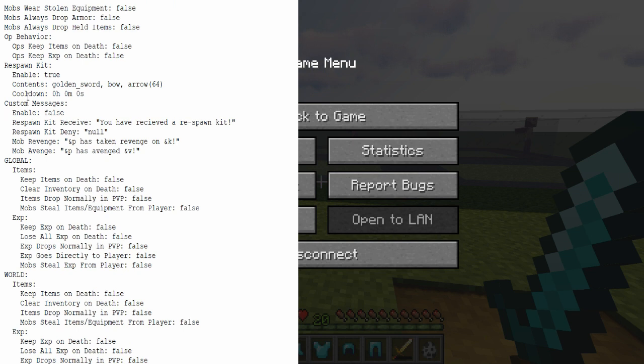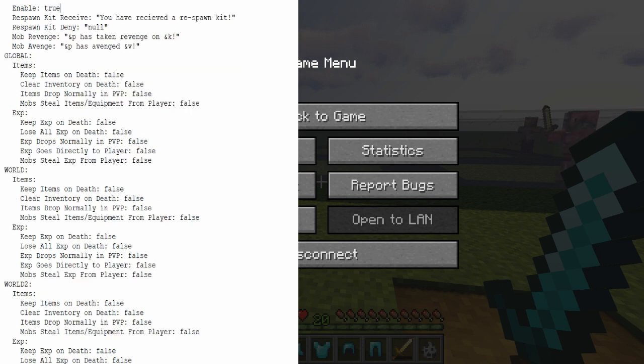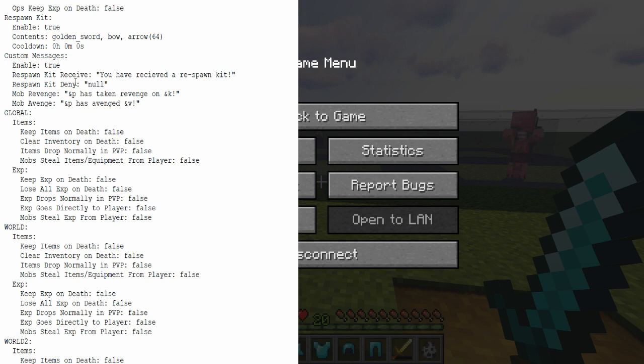The next option underneath Respawn Kit is Custom Messages. If we enable that, we get custom messages. The Respawn Kit Received Message is broadcast to a player any time they receive a Respawn Kit, whereas the Respawn Kit Deny Message is broadcast to the player if they do not meet the Cooldown Criteria. To demonstrate that, I'll set the Cooldown to 10 seconds.